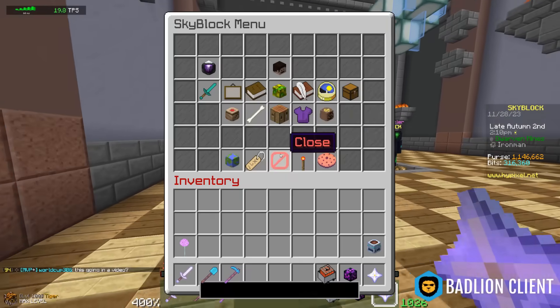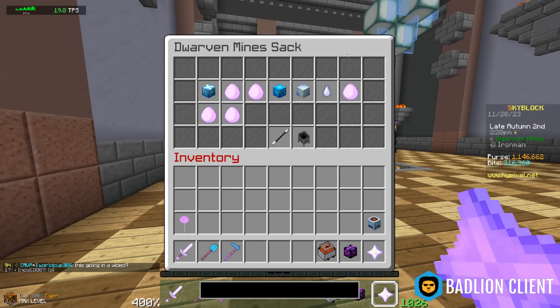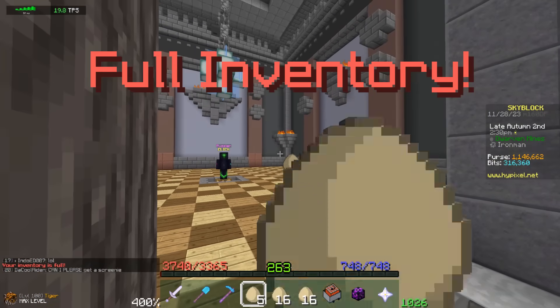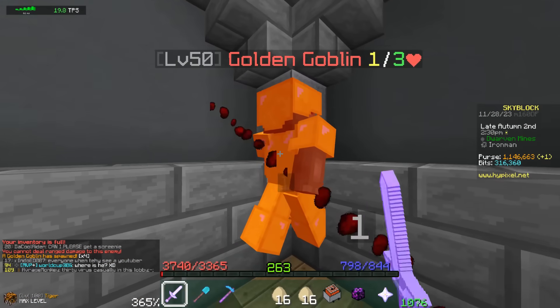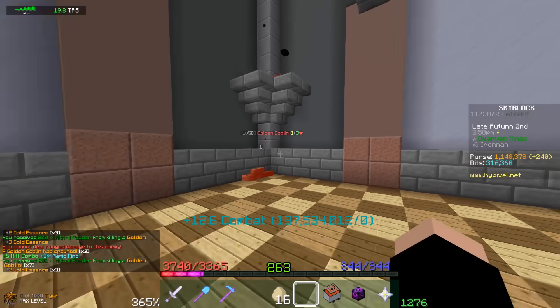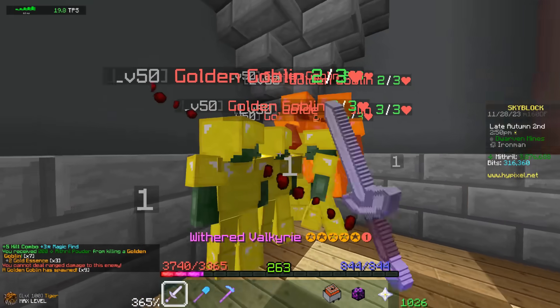10 times chance to find golden and diamond goblins — finally, it is about time to throw all of the eggs. Oh my god, this is so dumb, this is the dumbest grind ever.